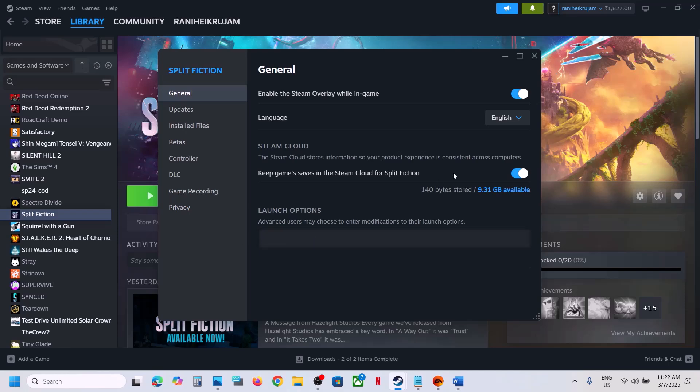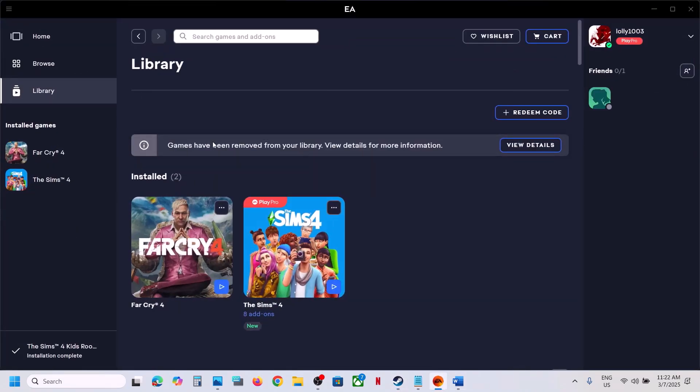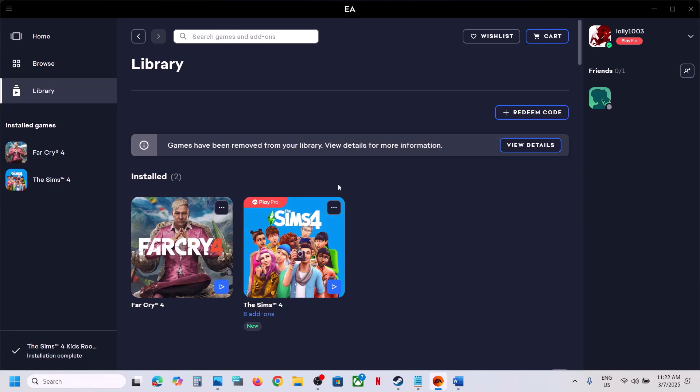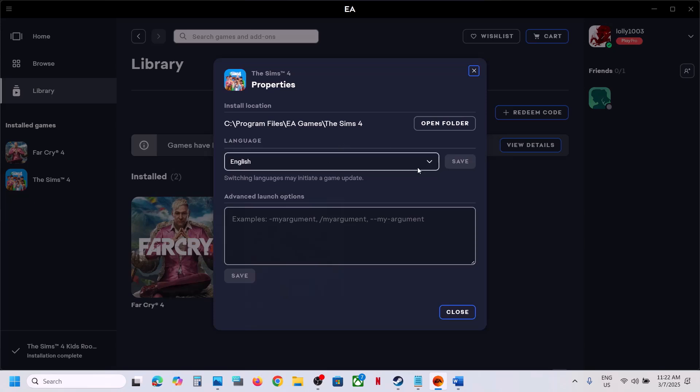If that does not work, remove the launch option and follow the next step. If you have the game on EA App, go to Library, click on the game, go to View Properties, and you will see Advanced Launch Options. Type -dx11, save it, launch and check. If that doesn't work, try -dx12. Still not working, remove the option, save it, and follow the next step.